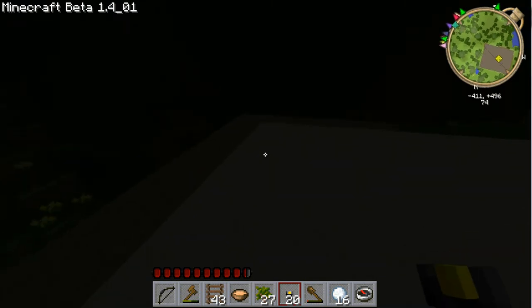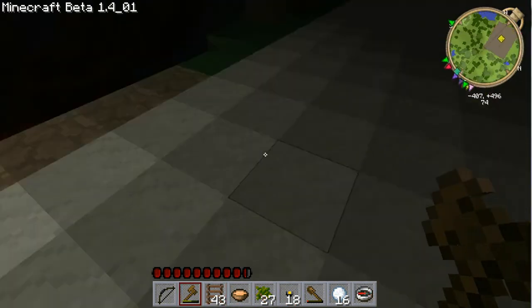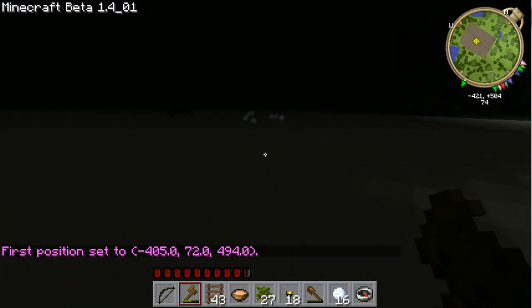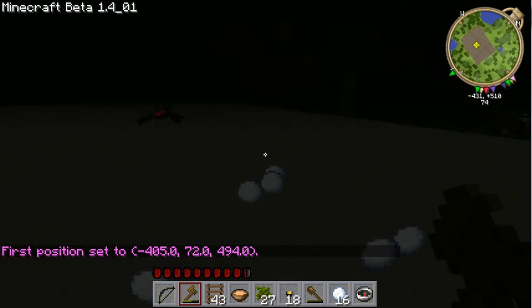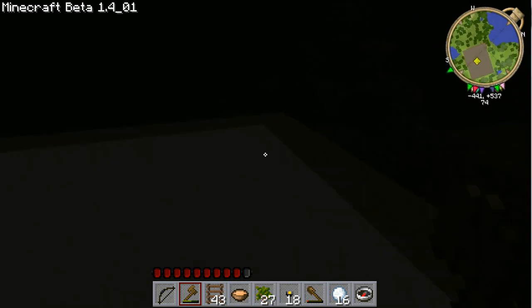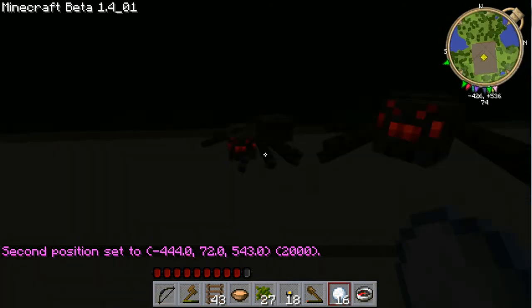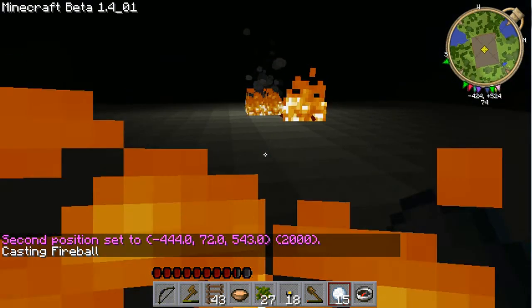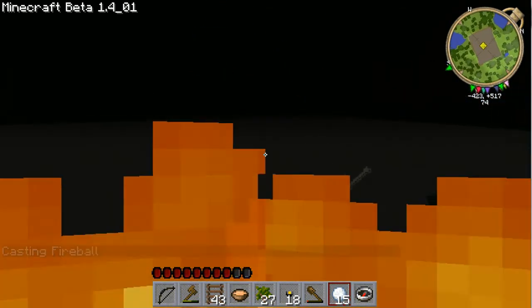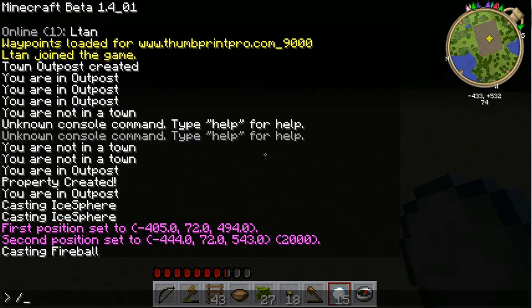There's a zombie over there. I guess I need to set up a little bit of defense. Now there are spiders in here — I really, really do not like spiders. I think spiders are going to burn. That one's a persistent little bugger. As soon as the fire goes out, I'm using WorldEdit to make my life a little easier.